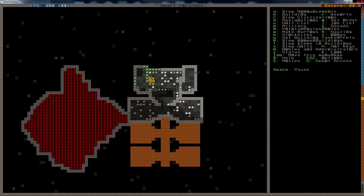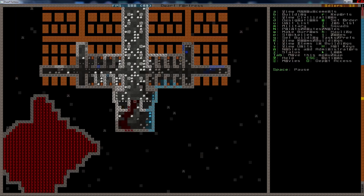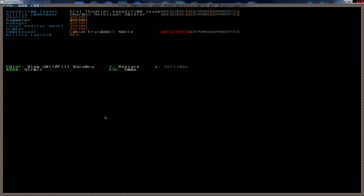I have sixteen rooms and twenty-one dwarves, so let's fix that, shall we? I'll dig sixteen more rooms here like so. And we also have one who has the name Unib.